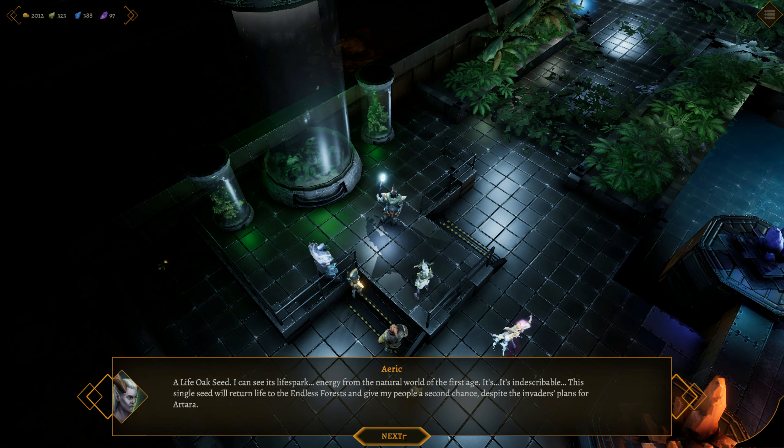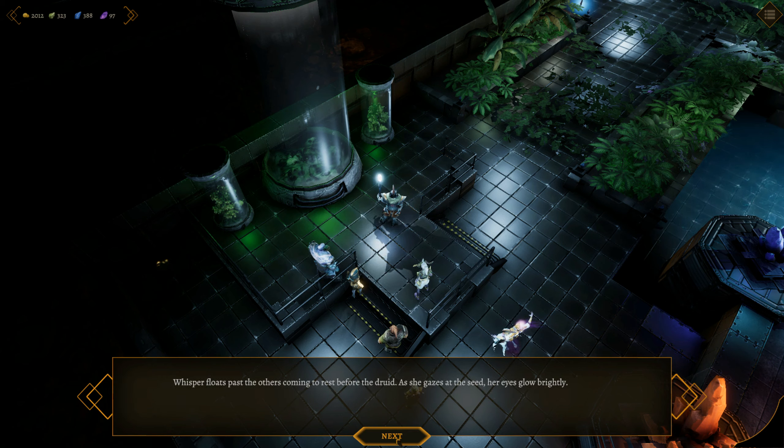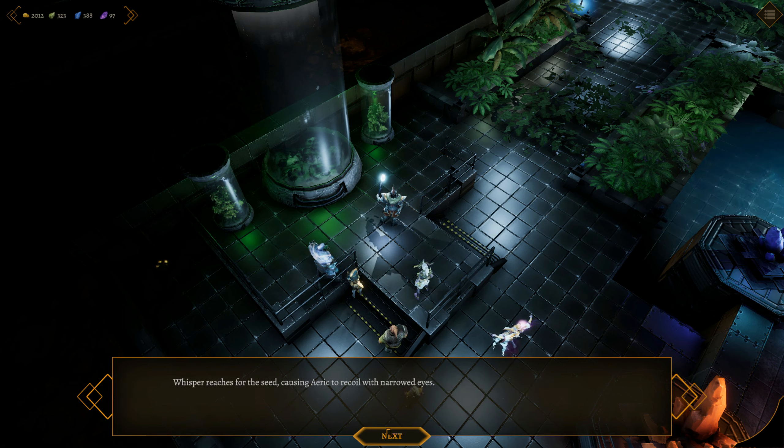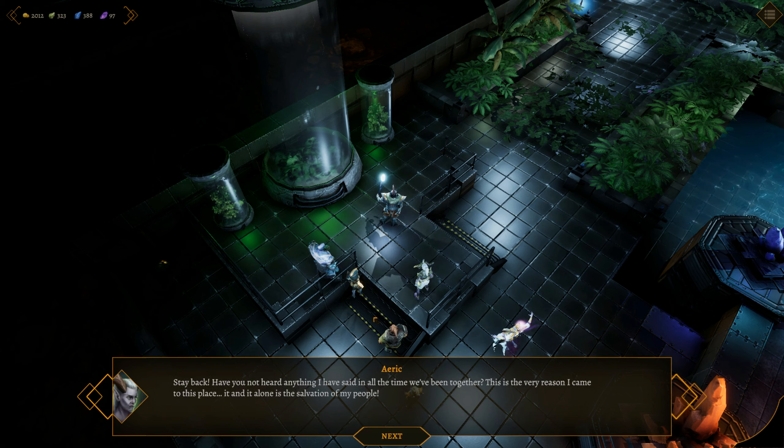'A life oak seed can seize its life spark energy from the natural world of the first age. It is indescribable. The single seed will return life to the endless forest and give my pupil a second chance, despite the invader's plans for Artara.' Whisper floats past the others, coming to rest before the druid. Her eyes glow brightly. 'This cannot be.' 'What is it, Your Highness?' 'I have witnessed firsthand a relic of celestial night, an item crafted from the very energy which gave the world form. My people know of no greater source of power, yet this simple seed rivals its power, perhaps contains even more.' Whisper reaches for the seed, causing Eric to recoil. 'Give it to me. I will forge its energy into an item of unsurpassed power. The bottom of the tower will not evade us with such an item.' 'Stay back. This is the very reason I came to this place - it and it alone is the salvation of my people.' 'Don't be a fool. What good is it if we never see the surface again? The power of this seed is a gift we must use right now.'